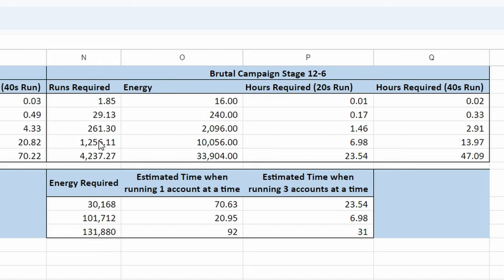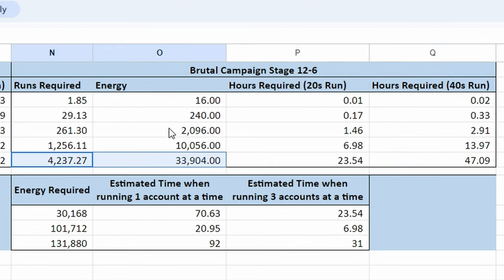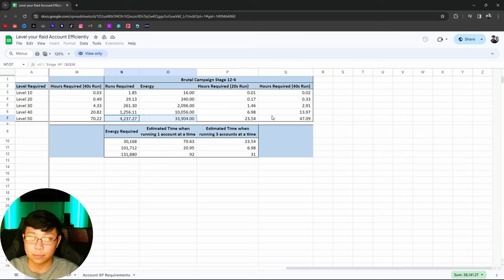On brutal, you only need to do 4,000 runs versus the 10,000 on normal for brutal stage 12-6. If you do that, it's going to cost you about 33,000 — basically 34,000 energy. Running 12-6 to level up your account is the straight answer. That's the most efficient route.